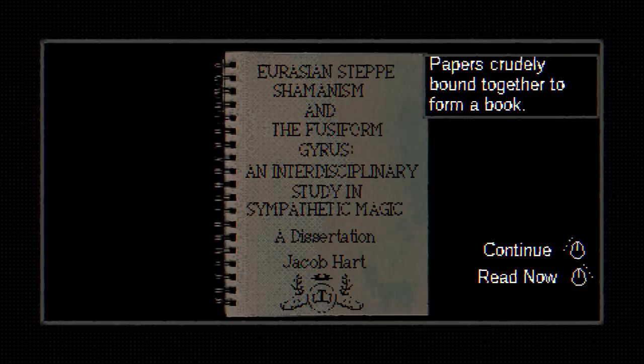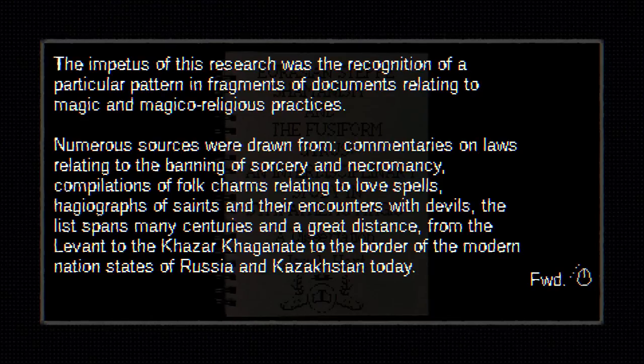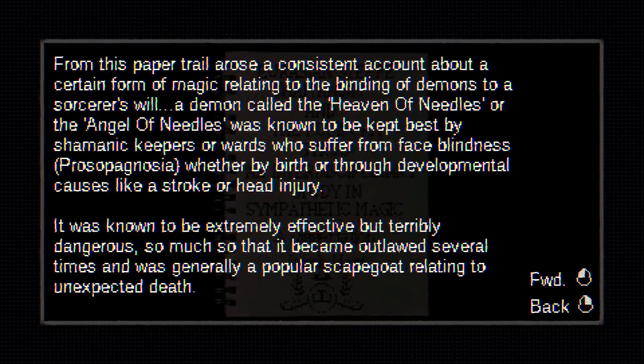Paper is crudely bound together to form a book: Eurasian Steppe Shamanism and the Fusiform Gyrus — Interdisciplinary Study in Sympathetic Magic, a dissertation by Jacob Hart. The impetus of this research was the recognition of a particular pattern in fragments of documents relating to magic and magico-religious practices. Numerous sources were drawn from commentaries on laws relating to the banning of sorcery and necromancy, compilations of folk charms relating to love spells, and hagiographies of saints and their encounters with devils.